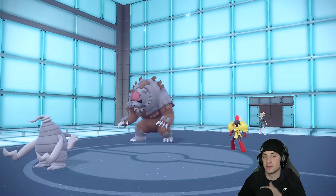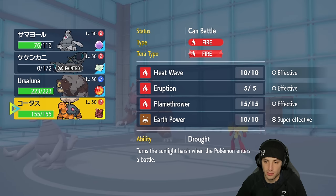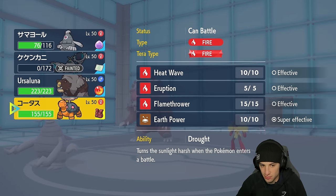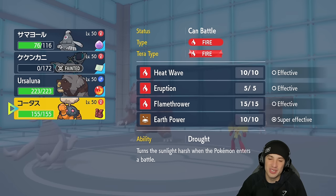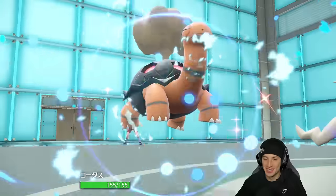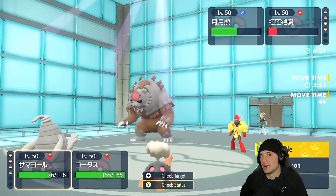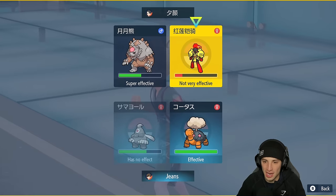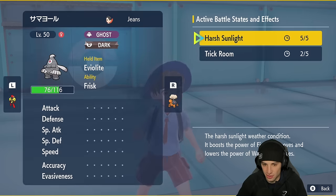They're putting out their Torkoal — most likely it's Flash Fire. What's my Torkoal's speed? At 22, we're bringing out our own Torkoal. One thing I don't like about Crabominable's Tera type is that we're weak to Fire on both things. I need to think about how many turns are left in Trick Room — two turns left.